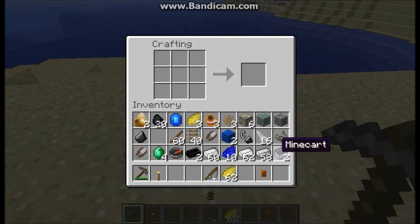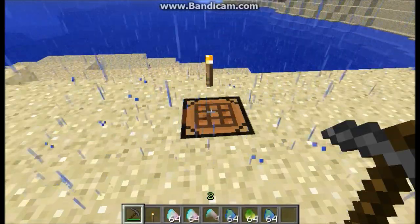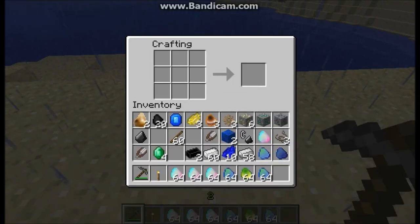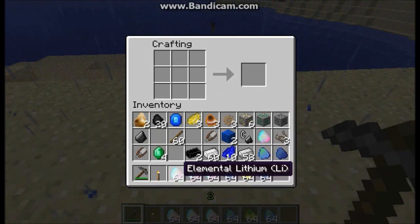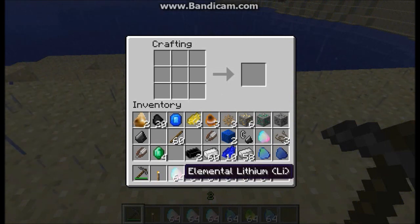These are some of the most basic changes. The other half of the recipes added in this version of Mediate Craft are for various chunks — uncontained lumps of something. In many cases, chunks are elements, such as lithium shown here. However, a lot of these elemental items are behind the scenes and aren't going to be involved unless you choose to work with them far later on.